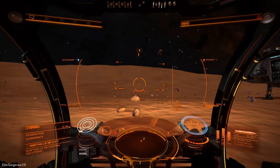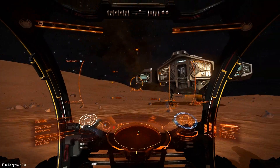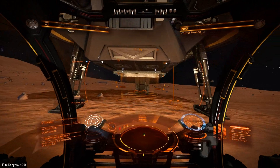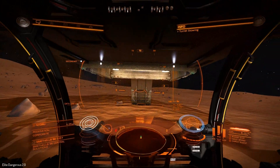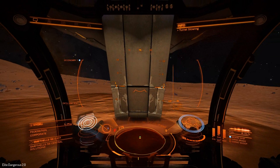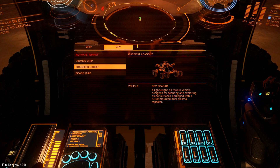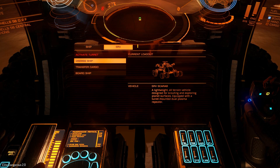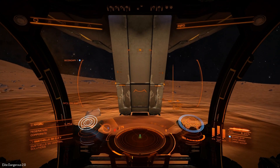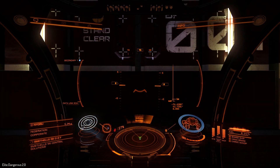Let's go back to the ship. Now we have to board the ship again, so let's drive into the yellow light over here — that's probably where you need to be in order to get back in the ship. Now we can transfer cargo, dismiss the ship, or board the ship. Let's go back in the ship. Our SRV gets loaded back into the ship and we will be ready to leave the planet.